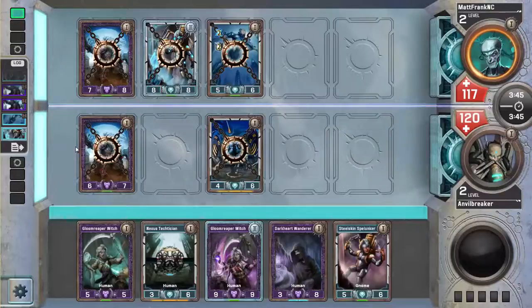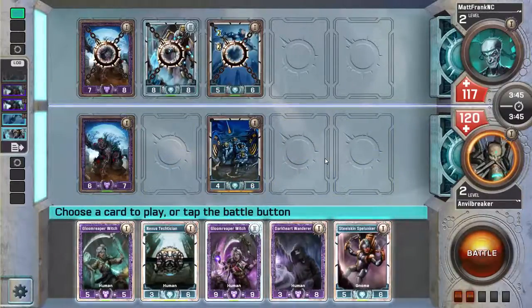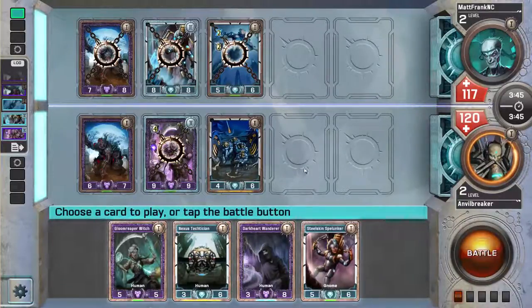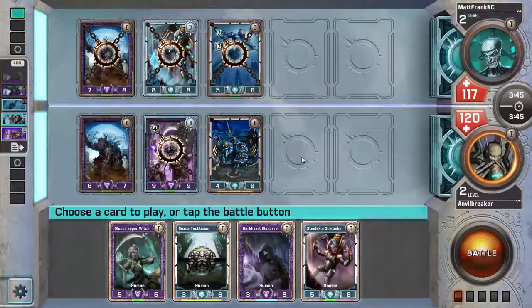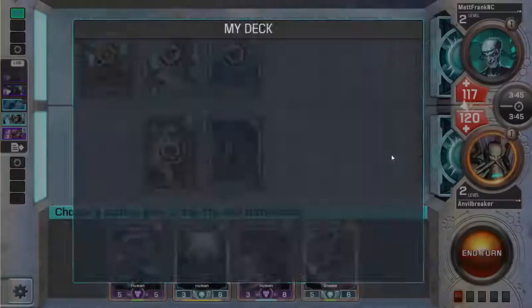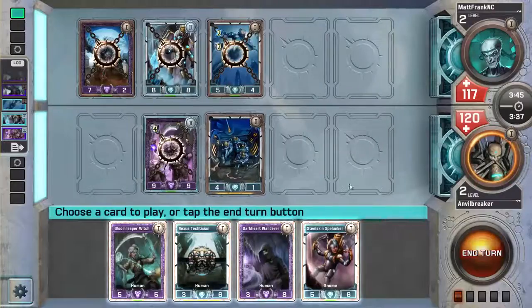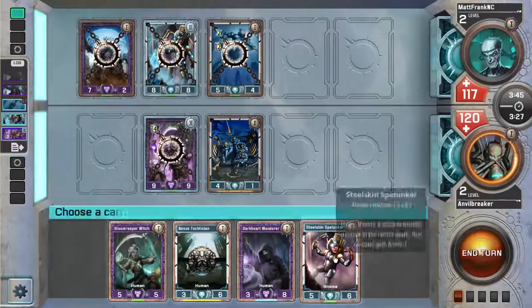I can replace my Bulwark Battalion and play Nexus Textition, which keeps my Rotfiend alive, but that doesn't seem very good. I'd probably rather play the Gloover Witch and then the Steel Skin Spelunker in the side lane — I'm just playing Gloover Witch so I can kill his 8-8. I don't really have anything that deals with 8-8s effectively. Am I blocking this Fiend with a Spelunker though? It goes to 6 power — that's not very much. I've got Flesh Fiend and Oshuary Spirit. I've got a lot of 6 power creatures. I don't want to throw away a 5-6 to kill a 6-1. Oh, I should have played the Steel Skin Spelunker before combat — though it doesn't really matter that much.